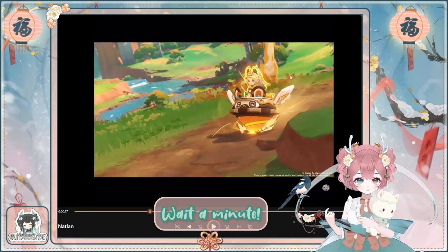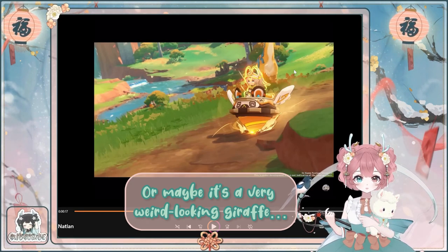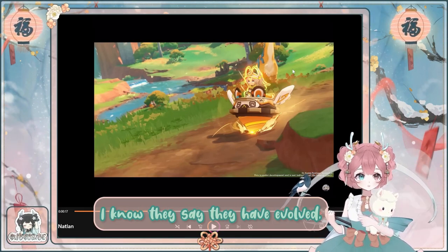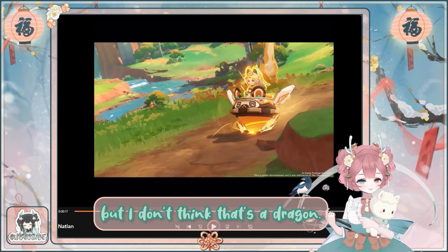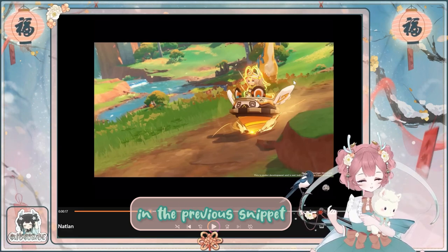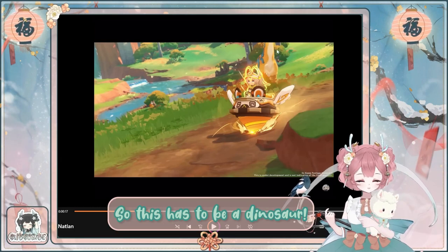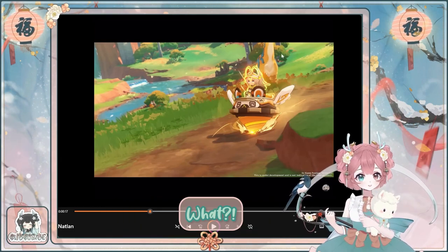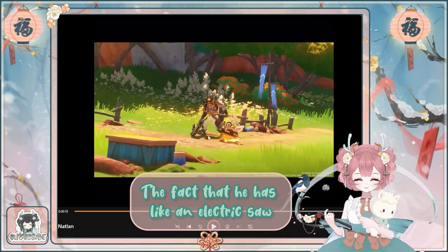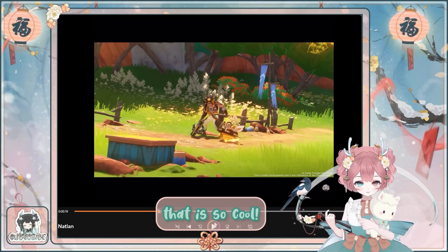Wait a minute — this is a dinosaur! Isn't it a dinosaur? Or maybe it's a very weird-looking gilaf? I don't think it can be a dragon. I know they say they have evolved, but I don't think that's a dragon. The dragons that we saw in the previous snippet in 4.7 don't look like this, so this has to be a dinosaur. The fact that this has an electric saw thing is so cool to me. Also, it's full of tattoos — that is so cool.